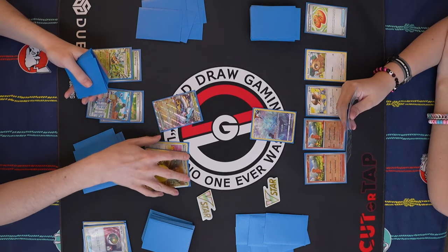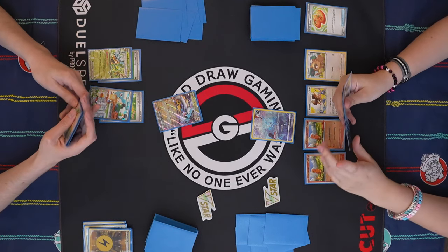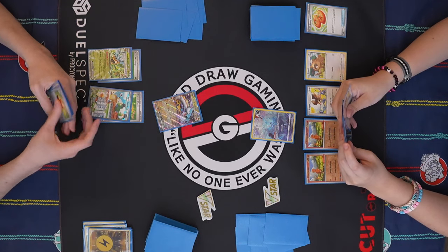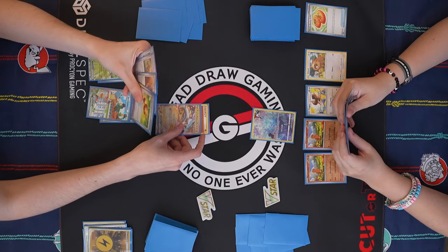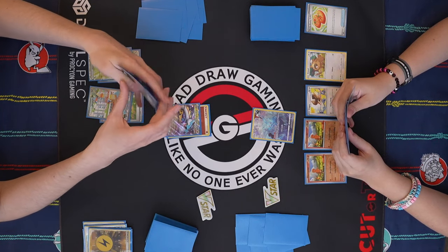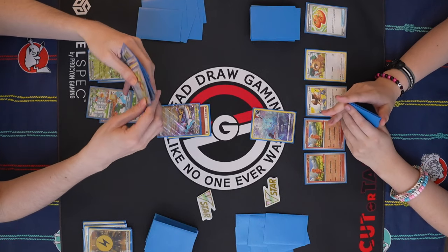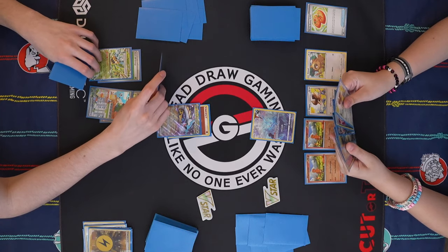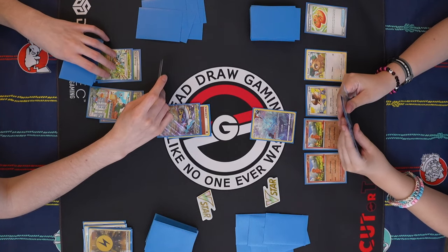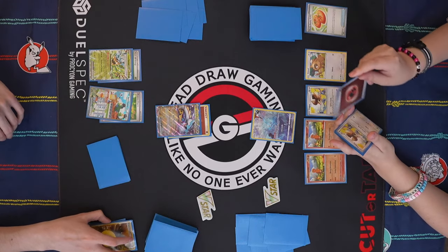If I take the first two-prize knockout here — you've got two two-prizes on board. I could probably break through your Cornerstone. I'm going to attach for turn. I cannot find Raging Bolts to save my life. You're not going to be able to Gust this and KO it. Probably not. So I will pass.